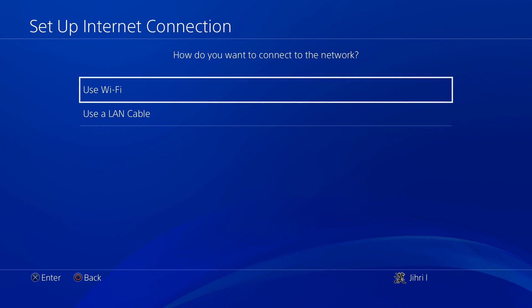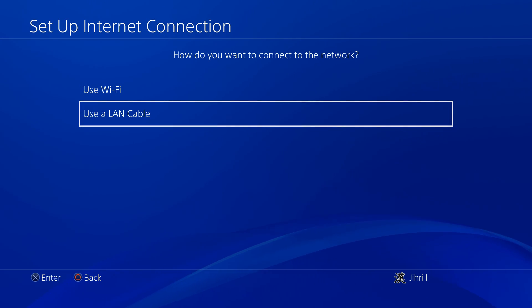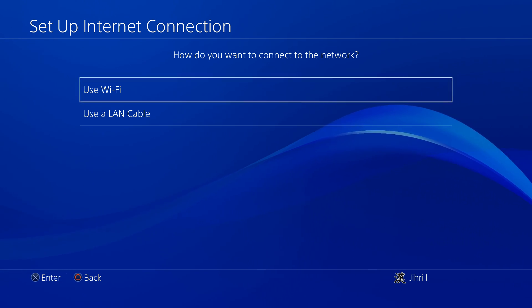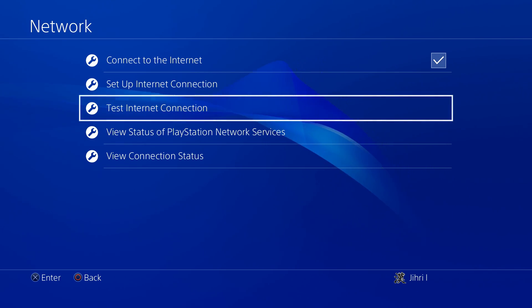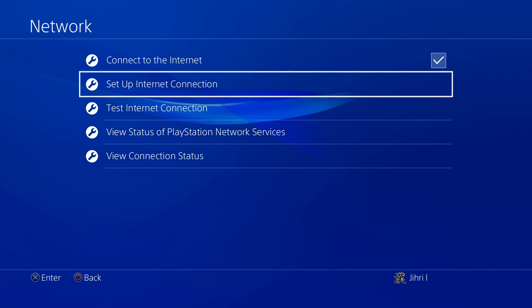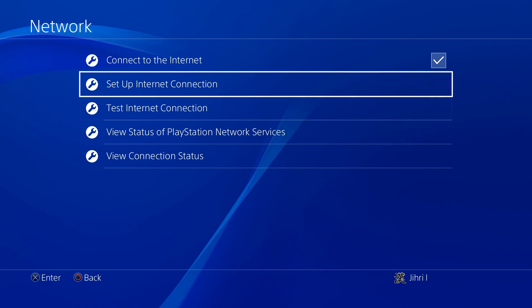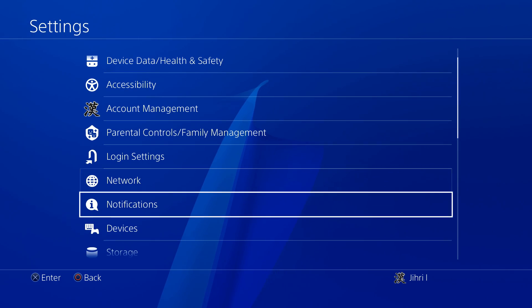This is how easy it is to set DNS back to default, and a lot of people wonder how to do that. It also works on LAN cable — it's exactly the same, even a little bit easier because you don't have to select a Wi-Fi connection. I would suggest using a LAN cable if you have a bad internet connection. I always use it and I don't have any connection loss while playing video games.